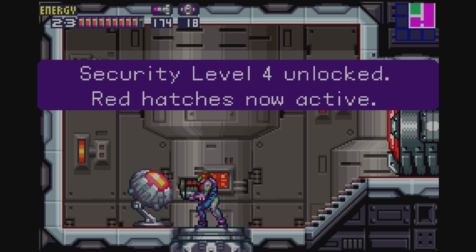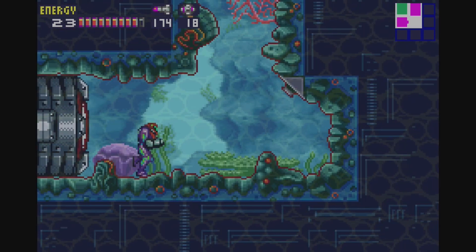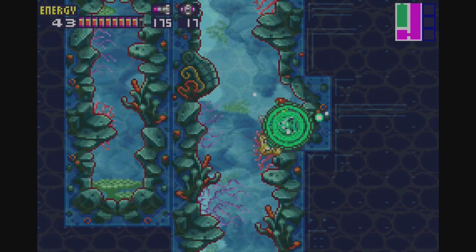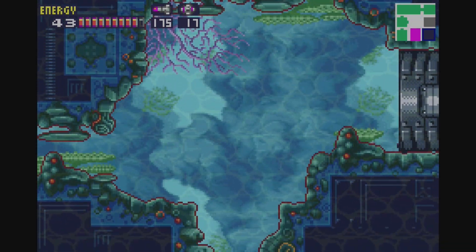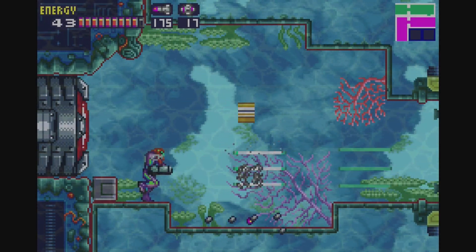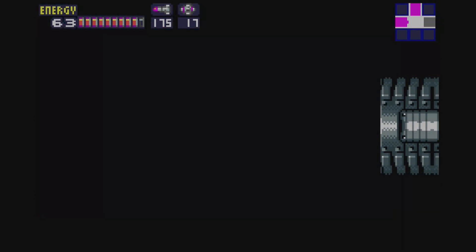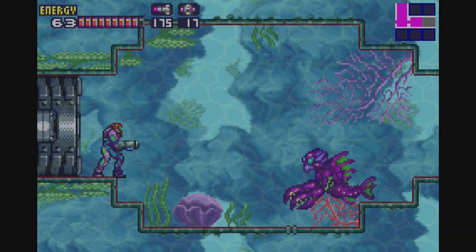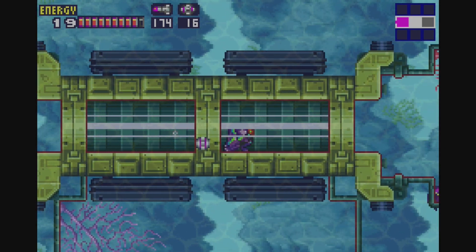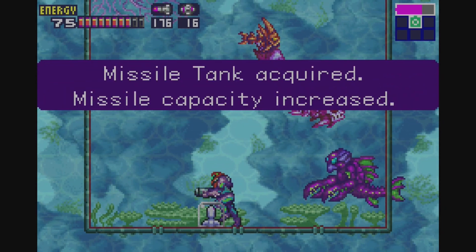Unlock the level 4 security — else we are not getting out of here. Adam is gonna be furious. He is not gonna like the fact that we have basically fully opened up this place to the X. Then again, if the SA-X is that frickin' powerful, it shouldn't need us to get through the security hatches. Technically it should be able to just break all these hatches, seeing as the thing is frickin' Samus at her most powerful.